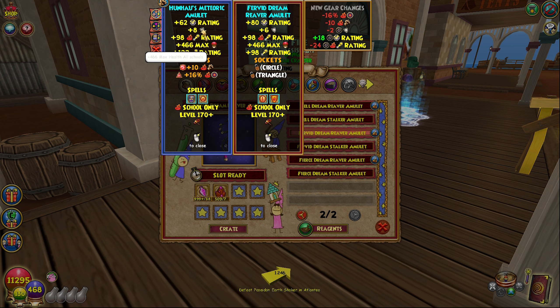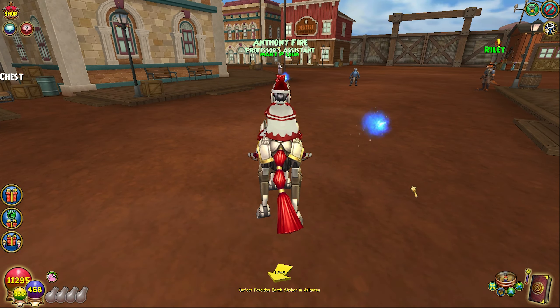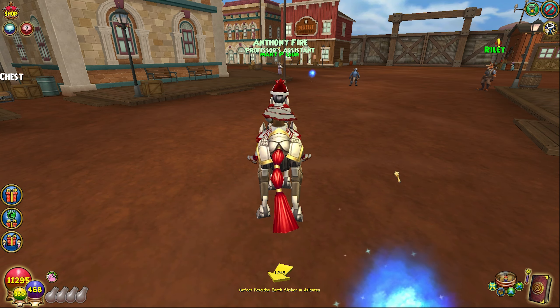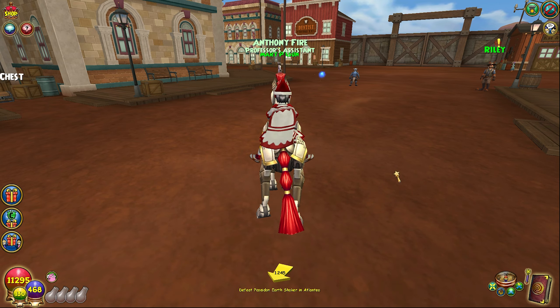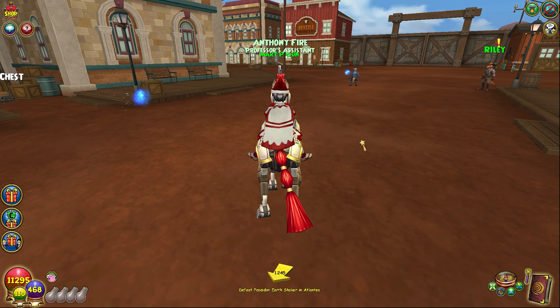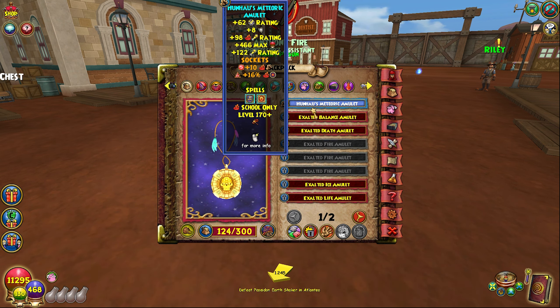Personally the Hun'ahu Amulet is better — two extra resist overall better — and sun traps are nice but you have so many with this setup already. If you're planning to farm it, you'd farm it from the Azteca Raid. If you don't want to do raids, open the Floormancer Pack at level 170 specifically — not lower — to get the correct amulet. If you don't want to open packs or do raids, just use Reaver and call it a day. Don't stress over two extra resist.